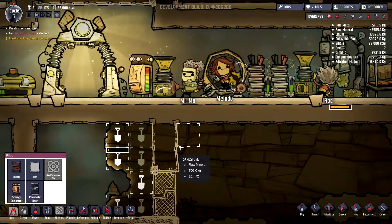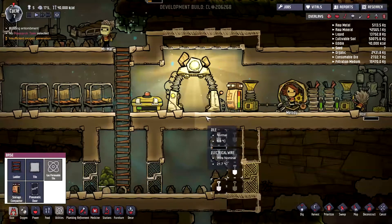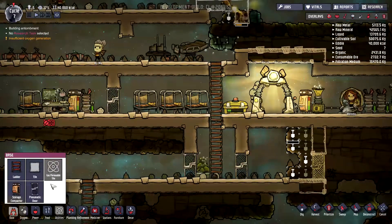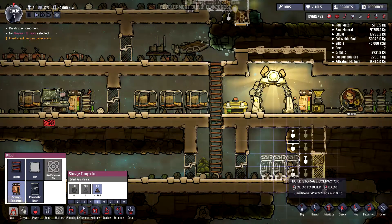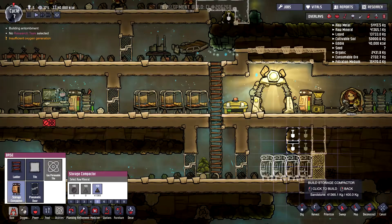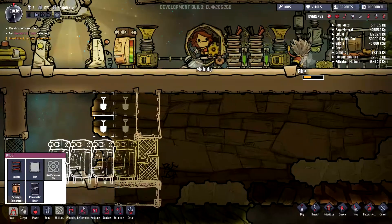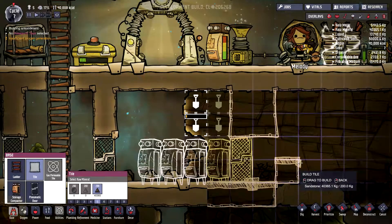Do we have enough energy? I wonder. The battery seems to be almost filled, but still. Let's just add a bunch of storage here. I'm going to put four of these — it will be better. I'll just change a bit how I'm going to do that. Let's just do it that way — remove the door and put it a bit further, then we'll just remove these bars and move these rocks.